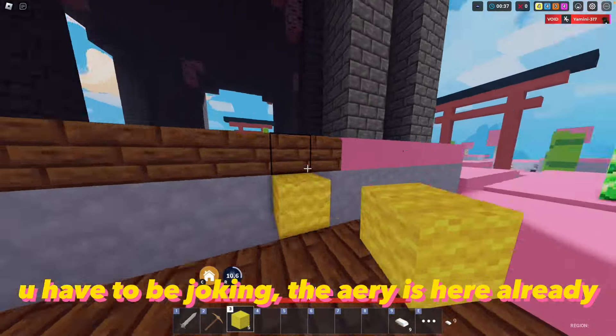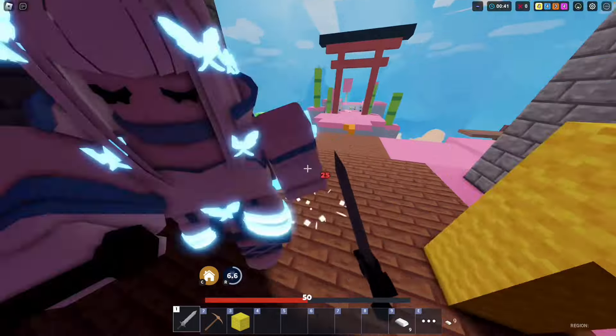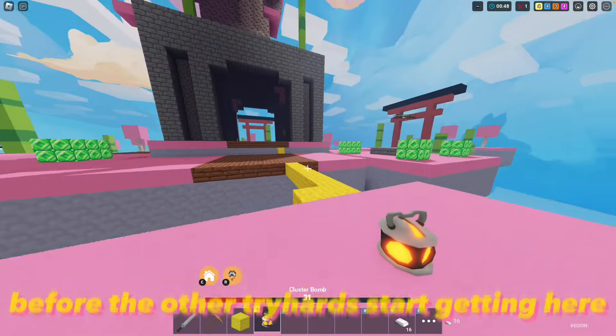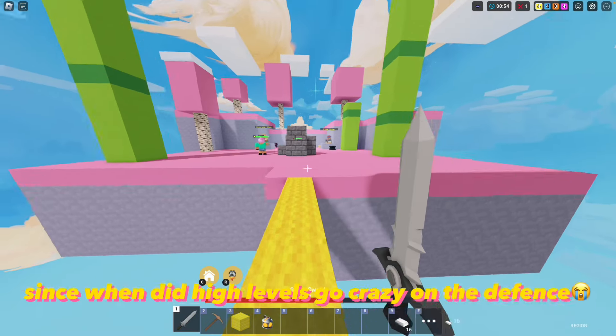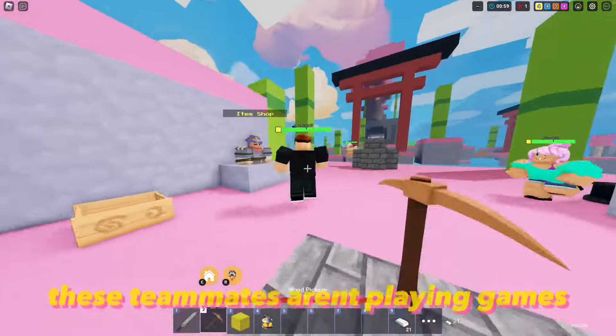You have to be joking, Airy is here already. Crazy fight but we gotta stack up on more blocks before the other tryhards start getting here. Since when did high levels go crazy on the defense? These teammates aren't playing games.